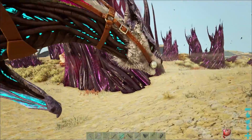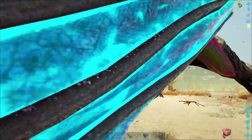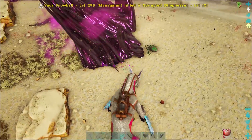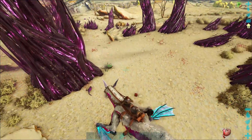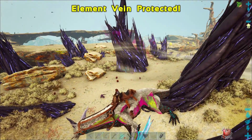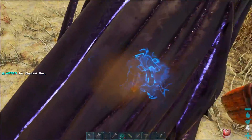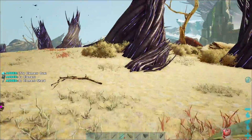Finally, if you want to get a lot of element, the best way to do that is finding one of these element nodes. They spawn randomly in the wastelands, and what you're going to do is defend them from waves and waves of corrupted dinosaurs. Once you've defended it from five waves, the element vein will have been protected, and now you can harvest all of these nodes of element — it will provide you with element dust, element shards, and element.